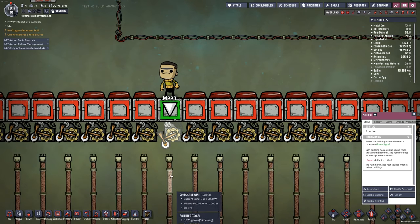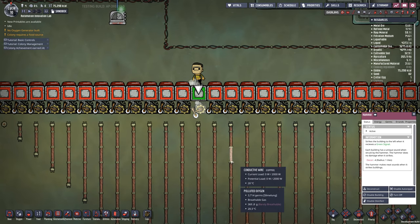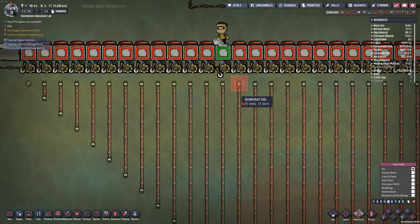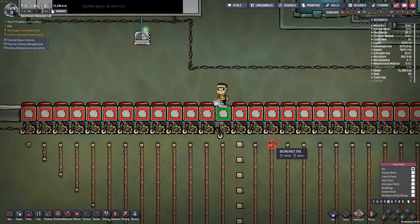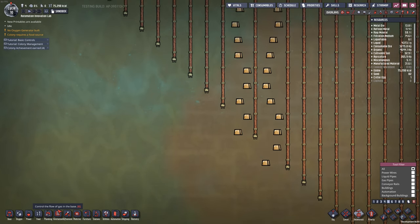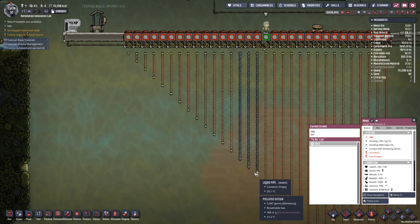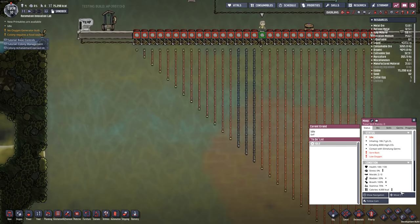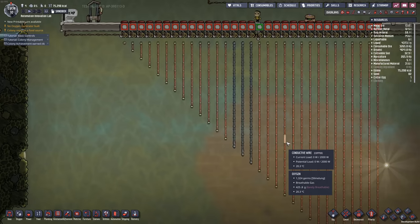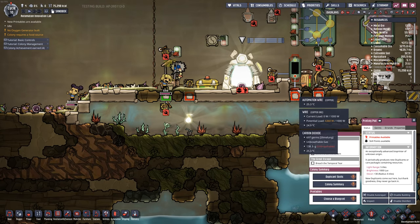These hammer things actually strike different pieces of equipment in the game and make different noises, so if you wanted to make some music you could definitely do that. The sound also depends on how long the pipes or wires are. You can hear what wires sound like, and if you look at the end of the pipes you can hear that too. You can actually make the printing pod make noise as well.